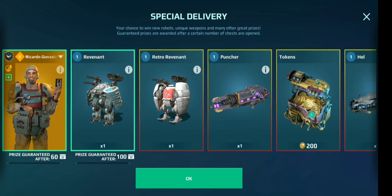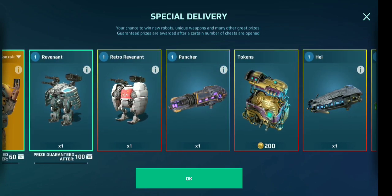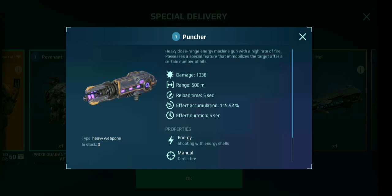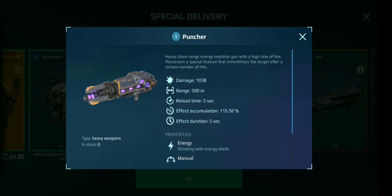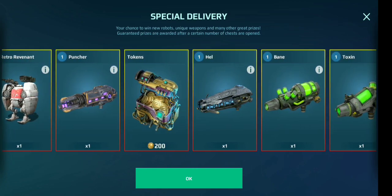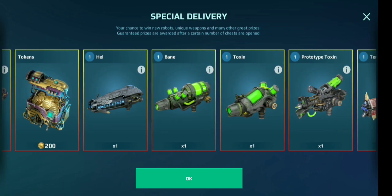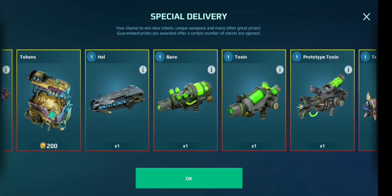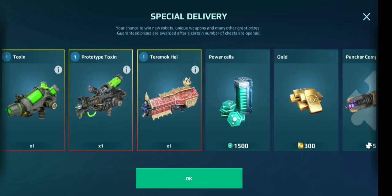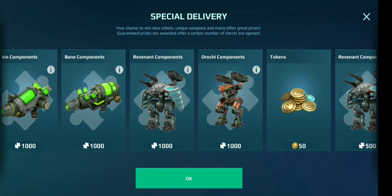We have Revenant, we have the Retro Revenant, and the Puncher - finally it's arrived. I would love this. We got 200 gold tokens, we got Hell, and they return - Bane, Toxin, prototype Toxin, Hell. Telemoc Hell, Gold, and of course the not-so-useless components.